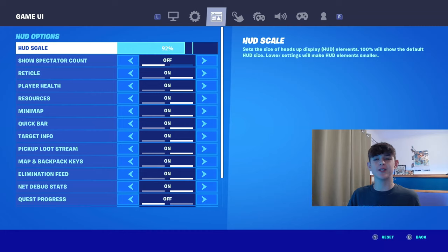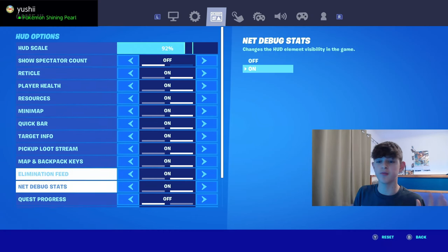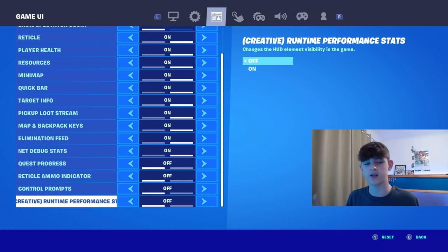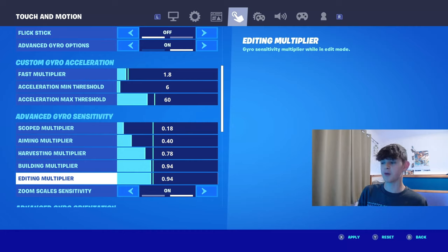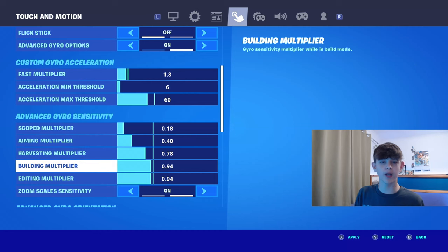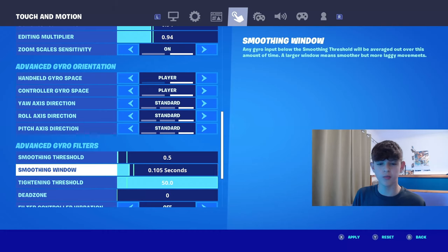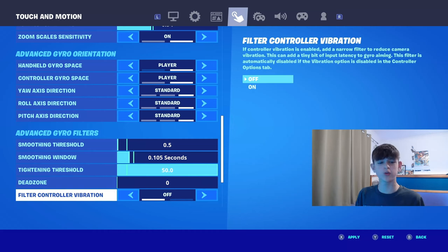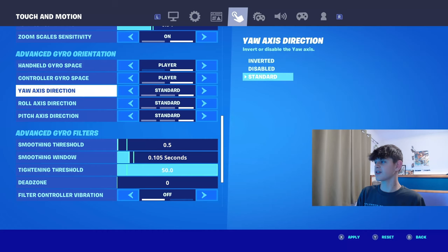Now on to the game UI section. I have HUD scale at 92%, though anything between 70% and 100% is fine. Have all of them on except Show Spectator Count and the bottom four: Quest Progress, Reticle Ammo Indicator, Control Prompts, and Creative Runtime Performance Stats. If you want to become an absolute creative warrior, have that on. If you're just looking to get good aim, stick with it off. If you do want to become a creative warrior, copy down these settings — the most important ones are the Advanced Gyro settings. Fast Multiply at 1.8 is important. The tightening threshold at 50 and the smoothing window at around 0.105 is what I have. Dead Zone at zero. Also, filter off controller vibration. In the Advanced Gyro space, make sure these are set to player, otherwise you'll have to be facing the Switch like how you played the Wii. Keep all of these at standard.